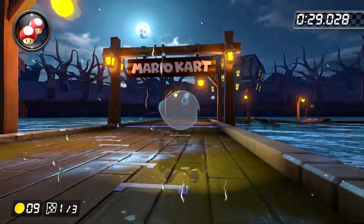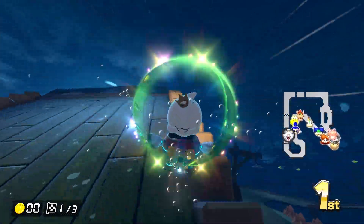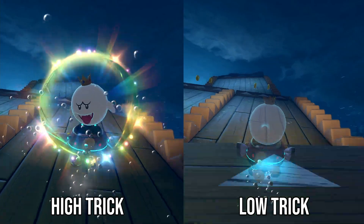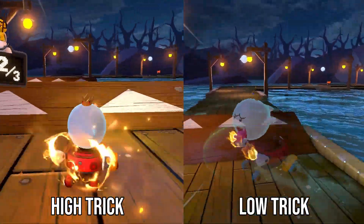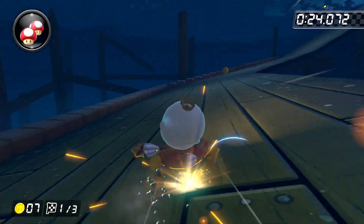What exactly is going on here? If you trick off the ramp, you spend a huge amount of time in midair before landing, but tricking off the railing gives you a much lower trick. It's disgusting how much time this one strategy saves — about half a second per lap, or 1.5 seconds in total. So it's definitely worth learning.